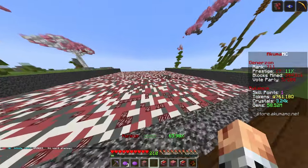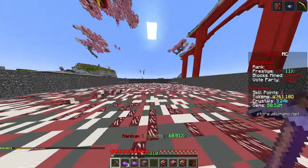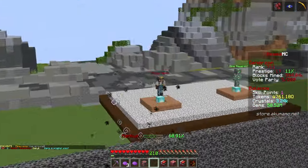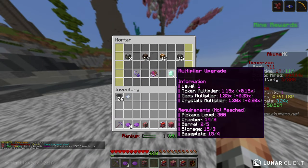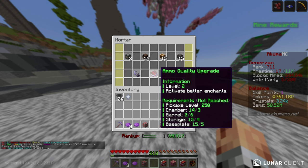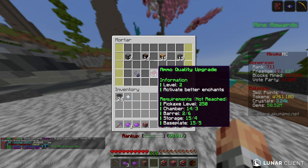We now have extra percentage of fire rate, which means this thing should proc a little more often. We also upgraded one level of ammo quality. We can't do a multiplier upgrade yet because we need pickaxe level 300 for that. So that's interesting to know — I'm glad we know that now.